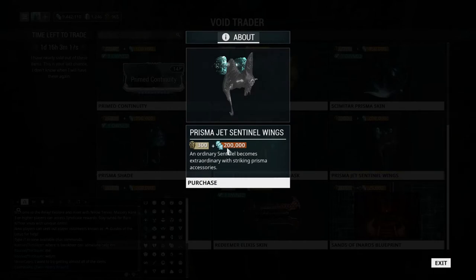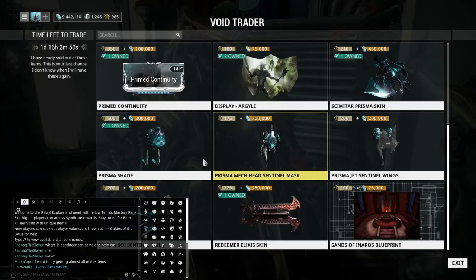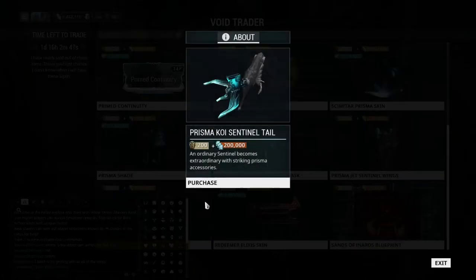We have the Prisma Jet Sentinel Wings. I never got this one because I just think it's weird, especially on a placeholder Sentinel like the Wyrm. It looks really weird because it's a mechanical jet wing — this probably looks better on more mechanical-looking Sentinels, but on things like the Wyrm or the Djinn it'd just be too weird. And we have the Prisma Koi Sentinel Tail, which I still have to try on to see what I think.